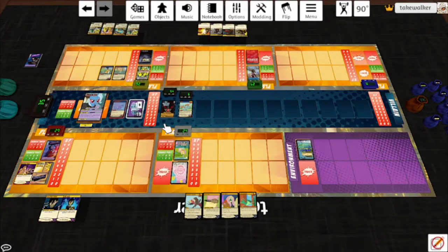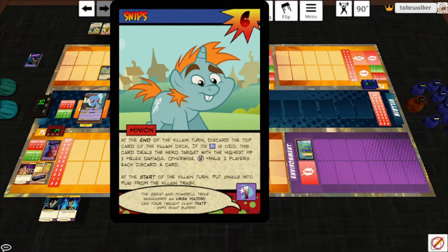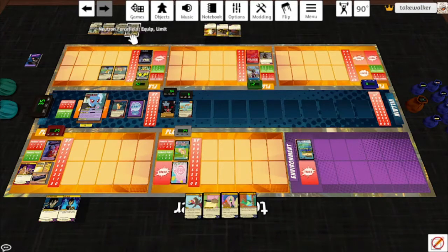End of the villain turn. Discard the top card of the villain deck — its number is a two. If its number is odd, this card deals the hero target with the highest HP three melee damage. Otherwise, two players each discard a card. Parse and Pyre discard because he's got two Neutron Force Fields. Our goal is clear: we have to kill the Alicorn Amulet in order to get Trixie into a spot where we can start actually fighting her. Let's do syntactic analysis — that's always a good way to start off.